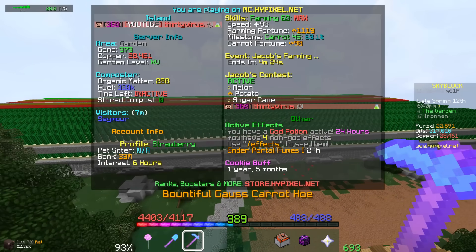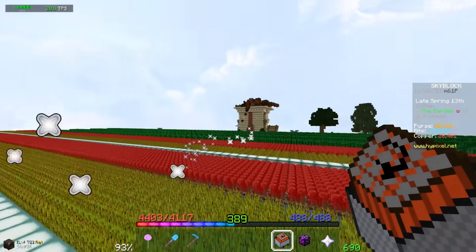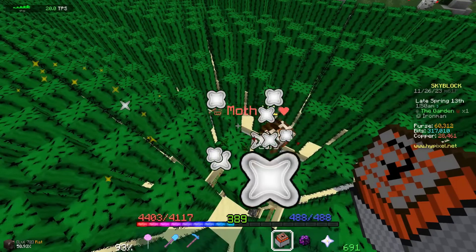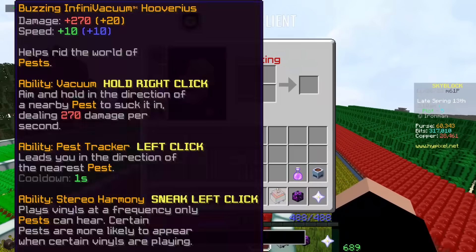This should be a decent improvement over what I've been working with. I've killed almost 200 moths and none of them have dropped the larva — this is ridiculous, they should be four times more common than that. And I haven't even gotten one. Actually, four times zero is still zero — I should have four of them by now.